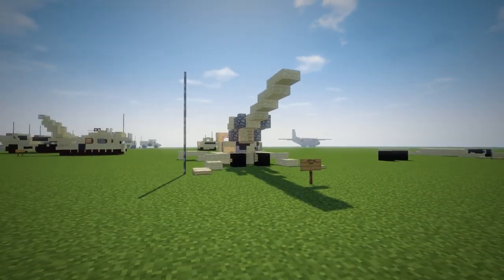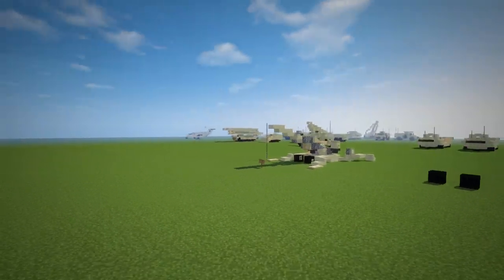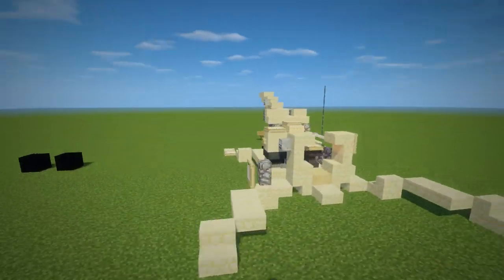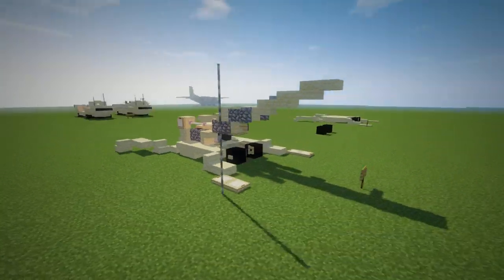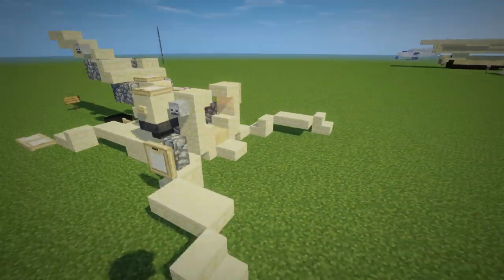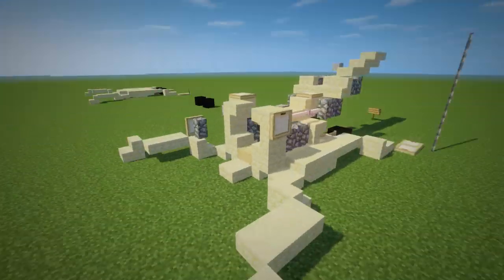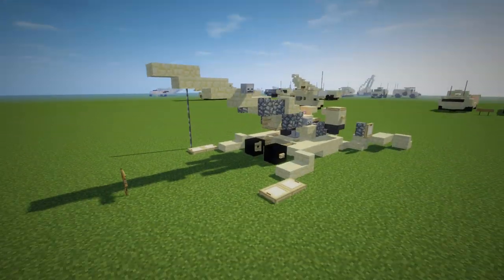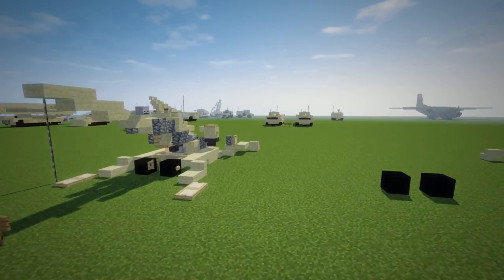Today we are making the M777, which is a towed howitzer — a 155mm caliber artillery piece used by the US Army and Marine Corps. This design is built by Easy Leaf on our server, Fox Shot, and it's manufactured in real life by BAE Systems.